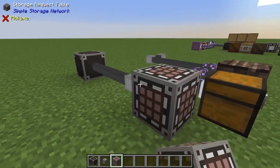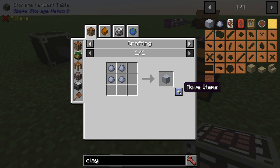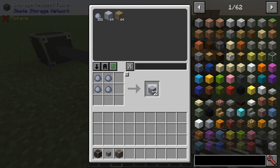To view all the items that are part of the network in one place, you can use the Storage Request Table, which lets you autofill crafting recipes and take things out of and put things back into the network instantly.